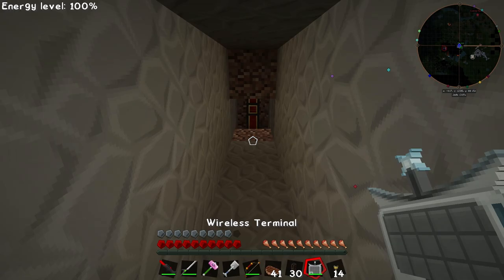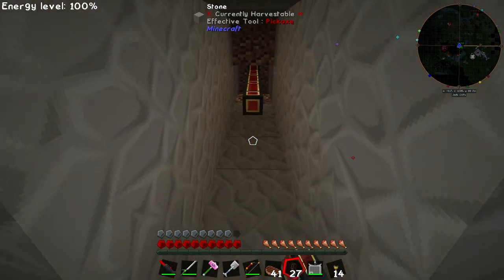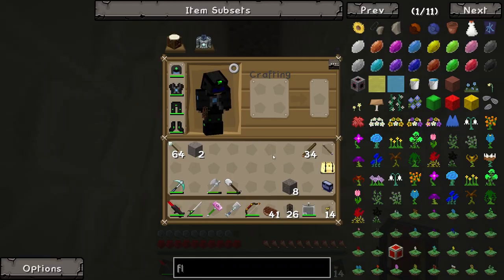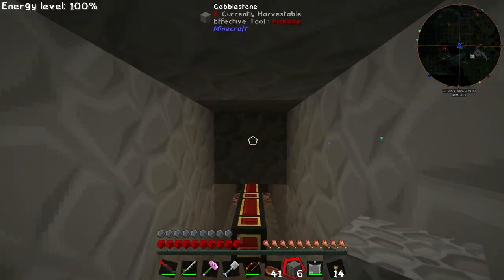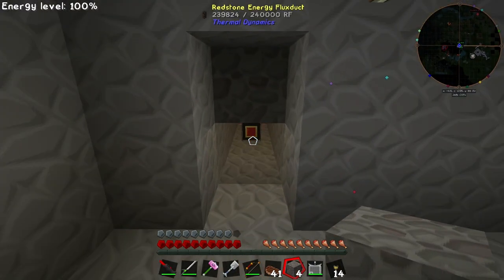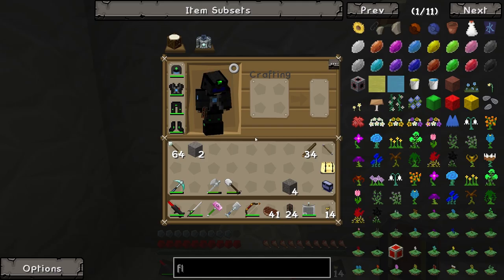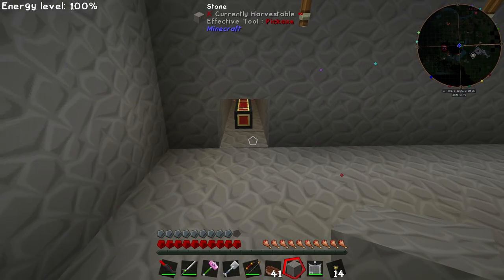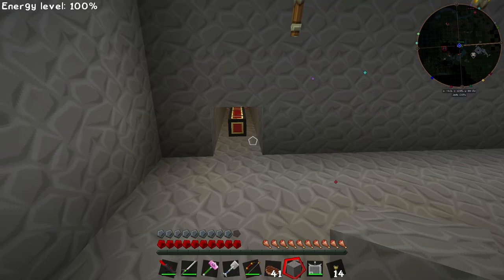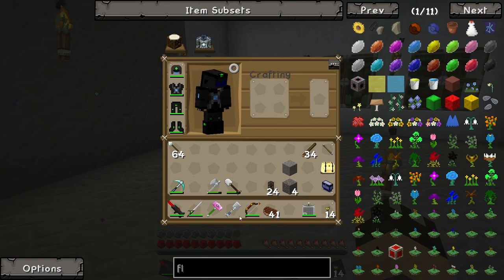Let's go ahead and use these flux ducts and bring them all the way out. Just before we do, we need to make sure that we've still got the space to reach in and put the rest of these blocks in. Okay, and then we'll just pop that in — fantastic, sorted. So what do we need to do now? Well, I suppose what we need to do is actually build the machine.